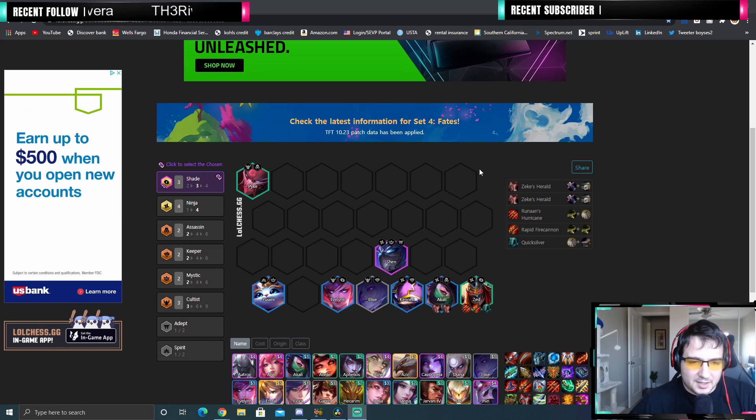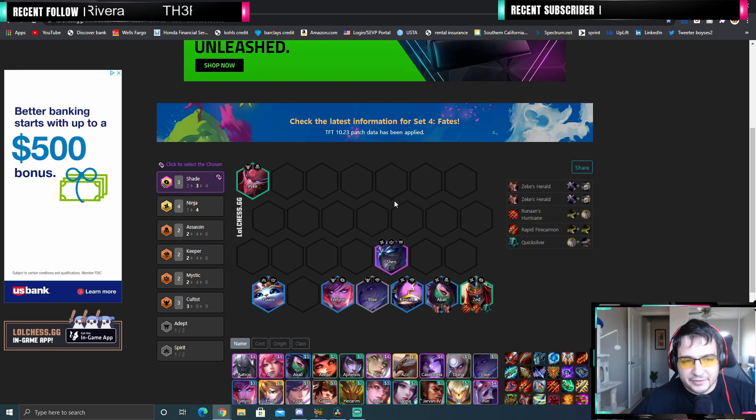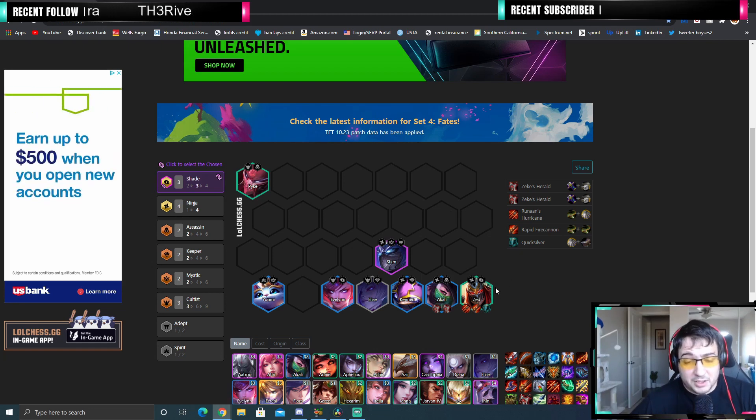The plan is quite simple: you go to 7 and you roll for Zed 3 and your ninjas — that's all it is. Preferably you get Shade Chosen Zed, just because it's better, especially if you get it early — it's insane. You're gonna need a lot of bows. I've seen people force it so that you can actually start a bow on the first carousel and just go in that direction.